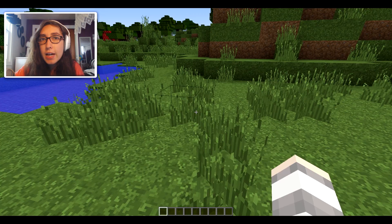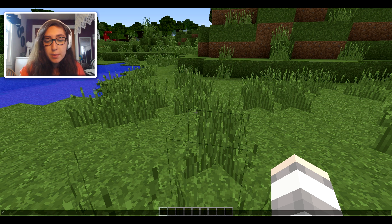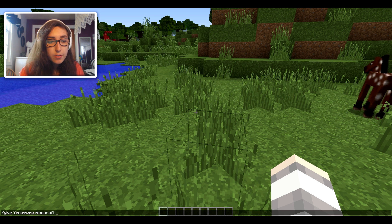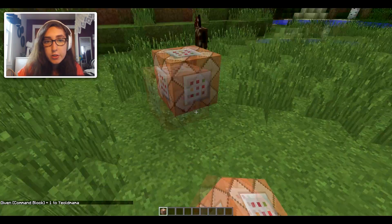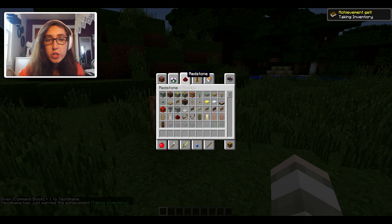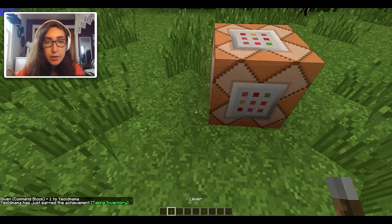Our first task, as always when using these only one commands, is we must go and get a command block. We're going to do that by typing /give, then your name, then minecraft:com — hit Tab — and you've got your command block just like that. Drop it on the ground, then go get a redstone source. I'm going to use a lever today; put it down next to your block.